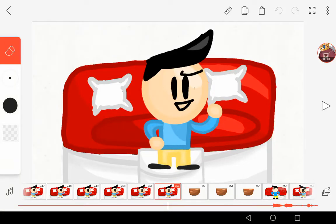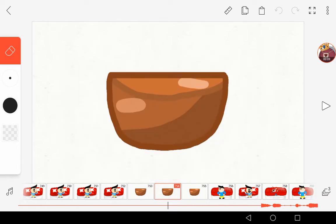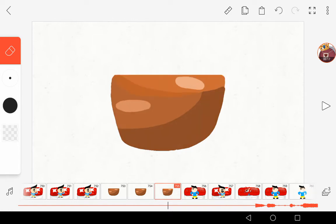Guys, I need you to choose the bull asset that is the best for my character Bull. This is option one — look at it really good — and this is option two, the lineless style. Choose whichever one's the best.